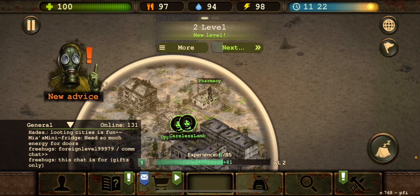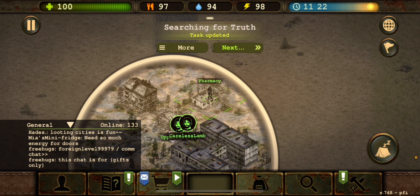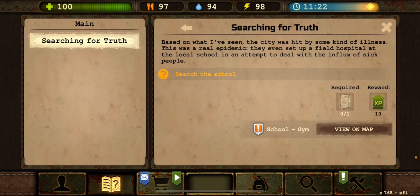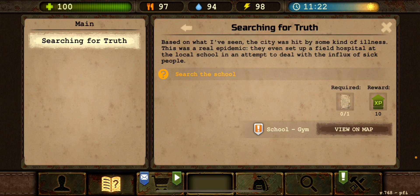We have some new advice here: large locations are composed of several areas — library, classrooms, gyms, and canteen. Try to search each area separately. Based on what I've seen, the city was hit with some kind of illness. This was a real epidemic — they even set up a field hospital at the local school in an attempt to deal with the influx of sick people.